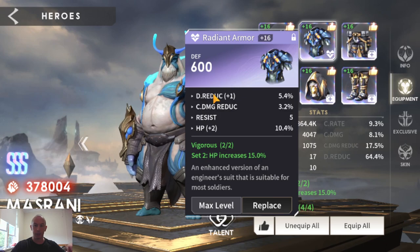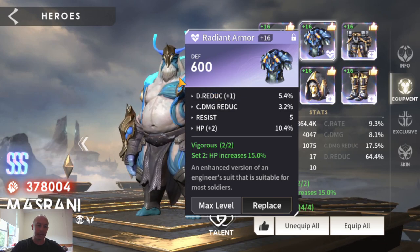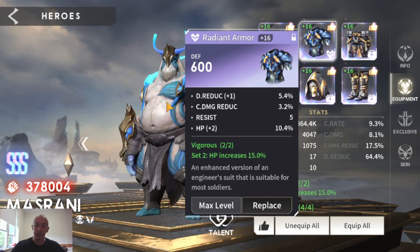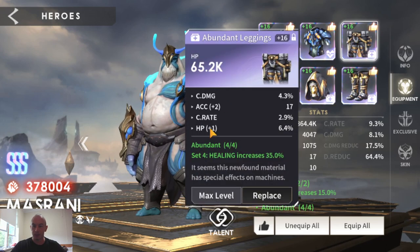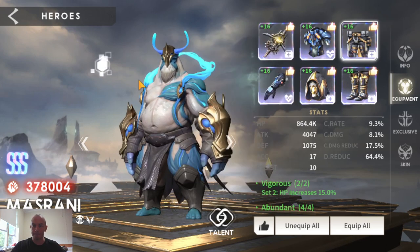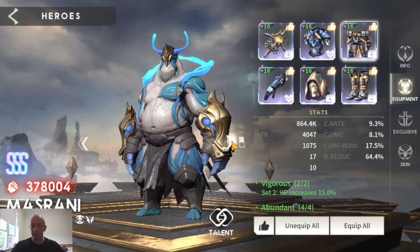With your healers you always want more HP than damage reduction. I only have damage reduction on Mazerani because he's a frontline tank healer — if he was a rear-line or mid-line healer I wouldn't worry about damage reduction as much. He's the only good roll that is HP, so that's Mazerani, my main healer.